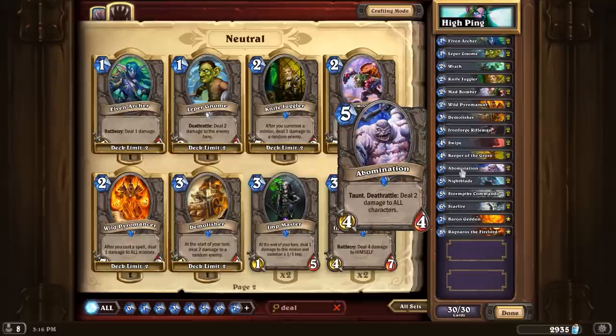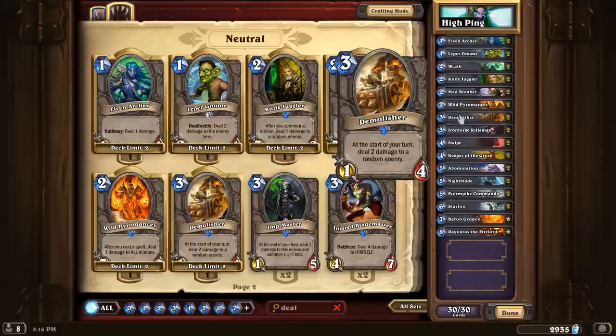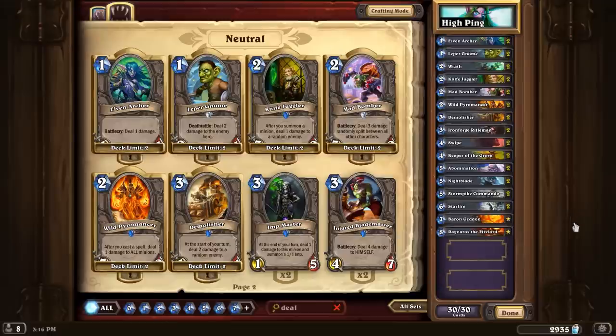A lot of these cards are actually very basic. Then you've got things like Abomination and Keeper of the Grove — those are rares. Wild Pyromancer and Demolisher are as well, along with the Knife Juggler. But it's a fairly easy deck to put together.